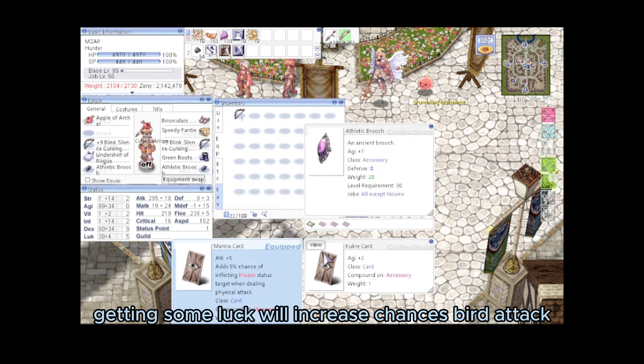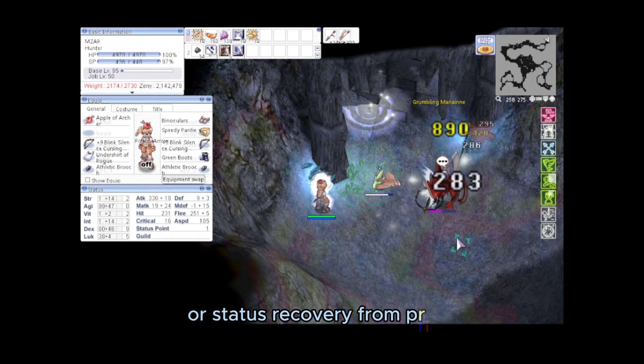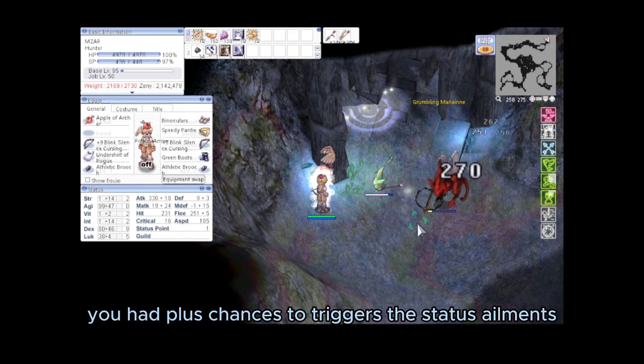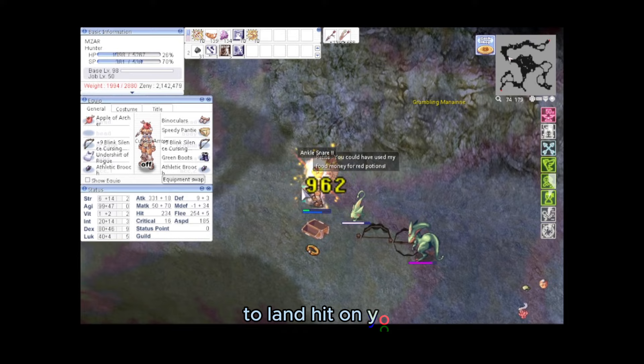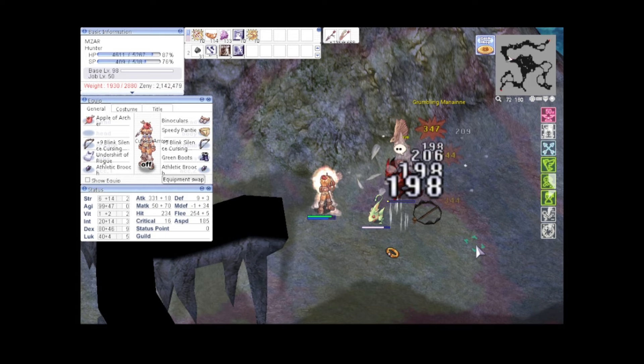Getting some Luck will increase the chance for Bird Attack. With this Status Ailments build, you're able to push enemies into multiple negative effects. Almost all negative effects can be cured by Panacea or Status Recovery from a Priest. But with the high ASPD plus the chances to trigger Status Ailments, your opponents will likely exhaust their Panacea before they can land a hit on you. Note that high Vitality will reduce the chance of being stunned and the duration of stuns.